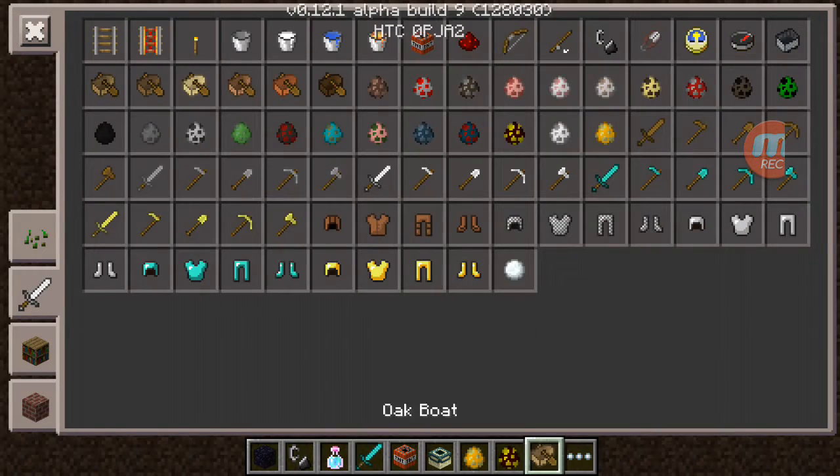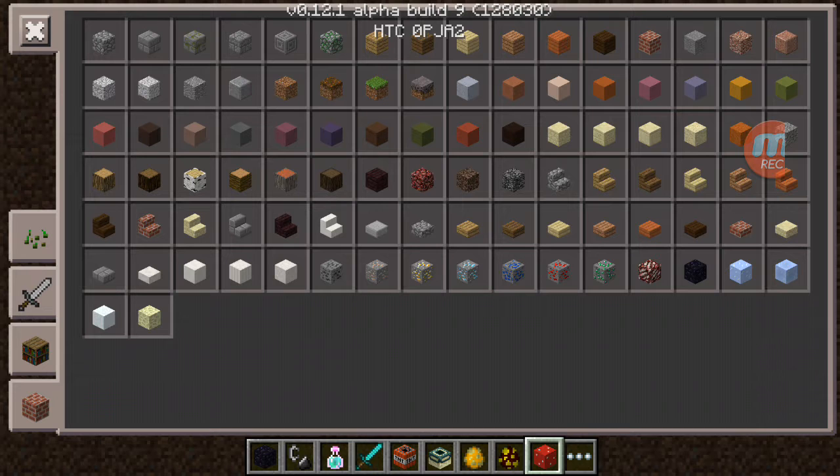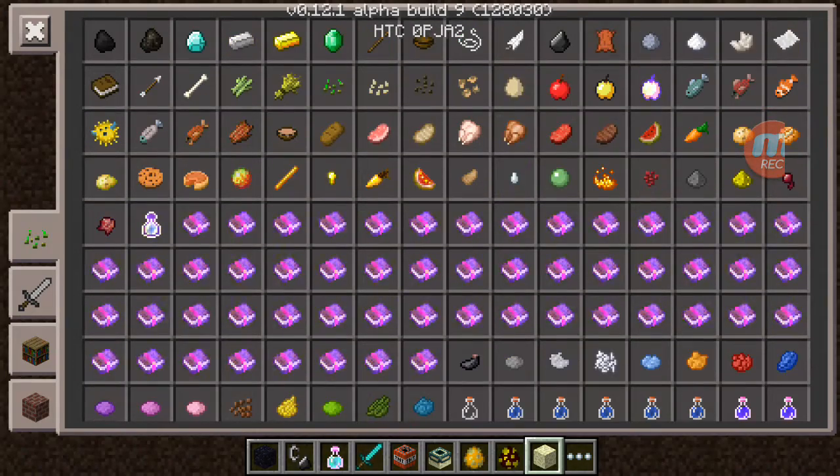They added different types of books and boats — I think that may be new. They added the anvil, the enchantment table, and the heads — I know the heads are new. These three items — the mushroom blocks, packed ice, and ice — are also new additions.